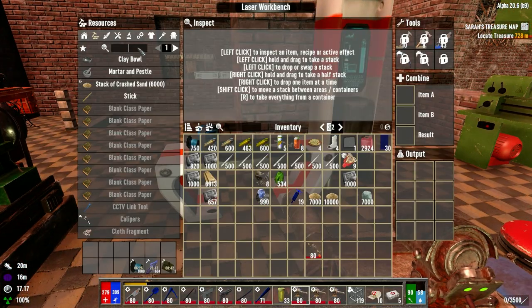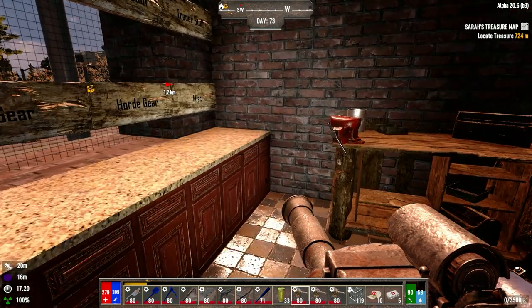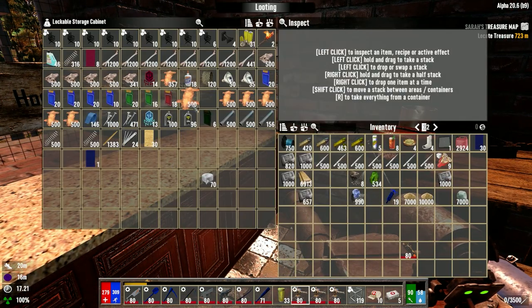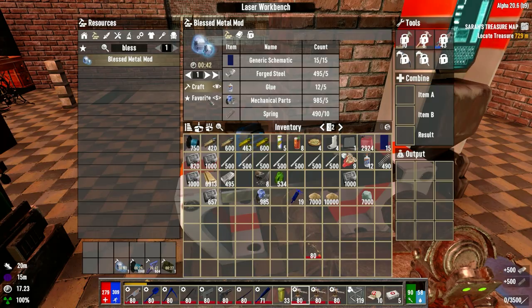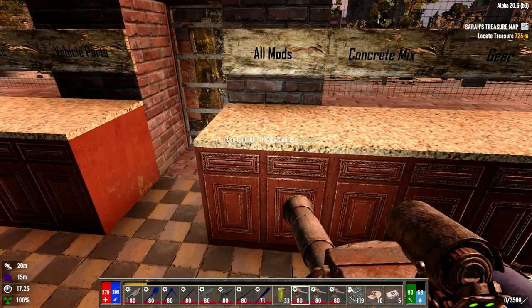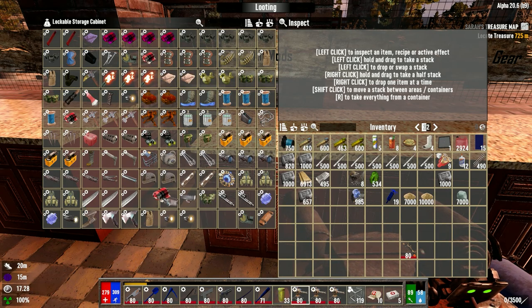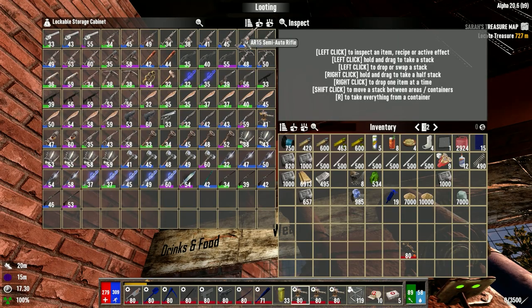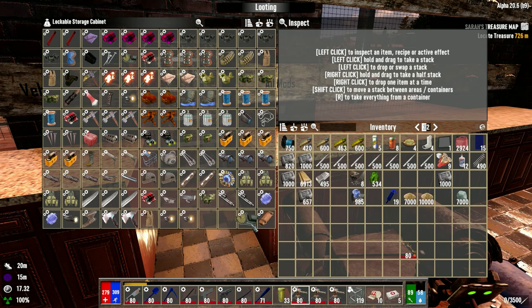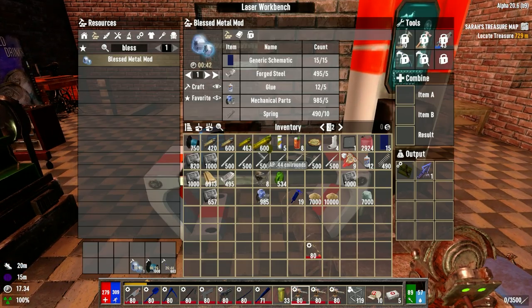A blessed metal mod only requires 15 notes. We need glue, spring, and steel. We should have some glue over here — glue, spring, and steel. We can make at least one blessed metal mod; that's going to help the bow a lot. I'm hoping we have some hunting mods as well. There's usually a green string mod you can put on bows too. We can put these two mods on the bow already, then the blessed metal and the laser battery — this thing's going to do some damage.